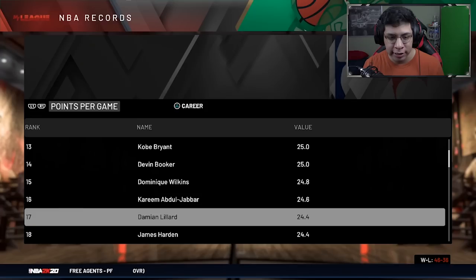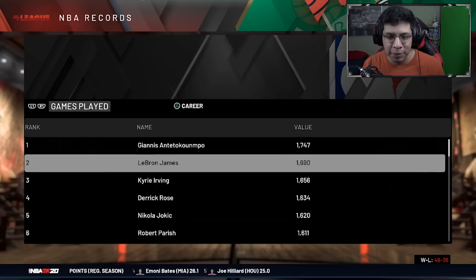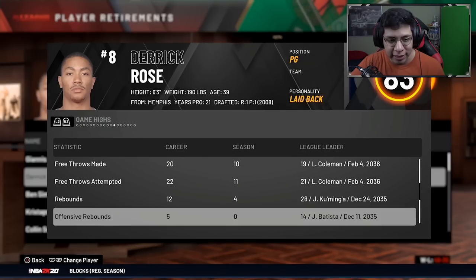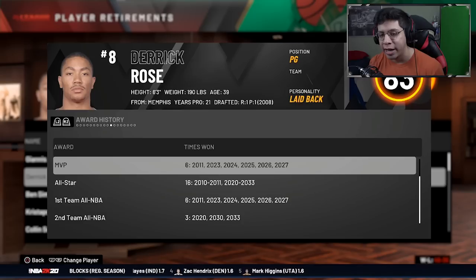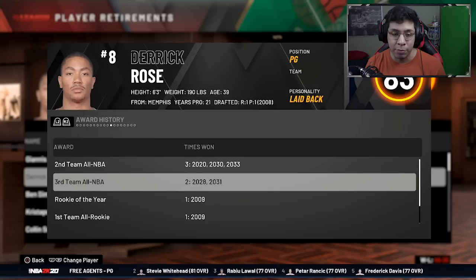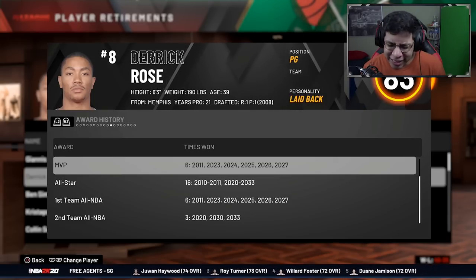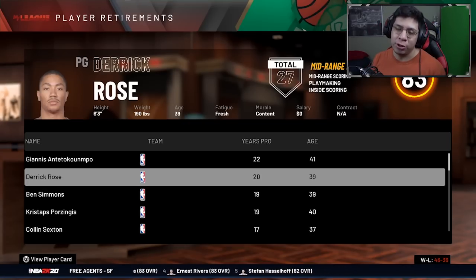He finished just behind John Stockton in all-time assists - absolutely ridiculous. Fourth in all-time steals, fifth in minutes, second in turnovers. He has the fourth most games played behind Giannis, LeBron, Kyrie, and then Derrick Rose - never got injured since injuries were off. Career highs: 58 points, 21 assists, 12 rebounds. His accolades: six-time MVP - one in 2011 and then five in a row - 16-time All-Star, six First Team All-NBA, three Second Team, two Third Team. A definite Hall of Famer. Unfortunately he never got a championship, making the Finals only once.